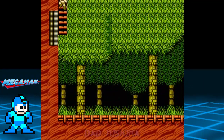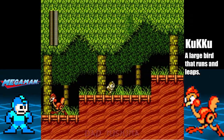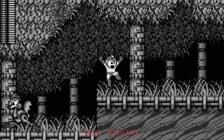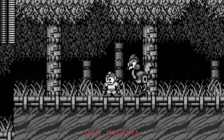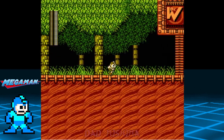We've made it to the final stretch. This area has Cuckoos, which are large birds that resemble an ostrich. If you walk towards them and stop, they will automatically jump over you. The Crash Bomber may work on them, but that hasn't been confirmed. Once you pass the last Cuckoo, it's time for a boss battle.